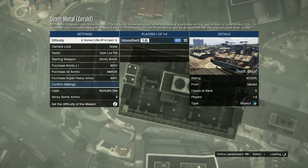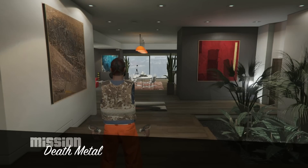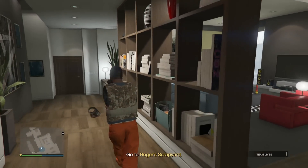Now start it up. And once you spawn in, you're going to see that you're going to have invisible arms just like me. Now you can go to your wardrobe and save the outfit you just created.